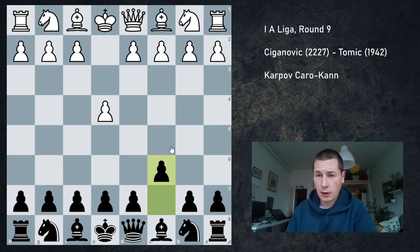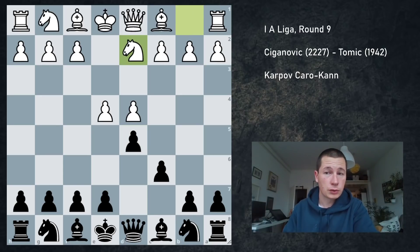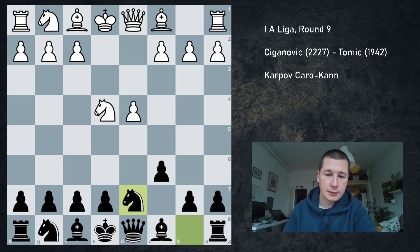Of course I was going to play the Caro-Kann, and after d4, d5 he played Nd2 — the main line, the classical. I took, he took Nd7, and here I was expecting several moves, but not what he played: not Qe2.